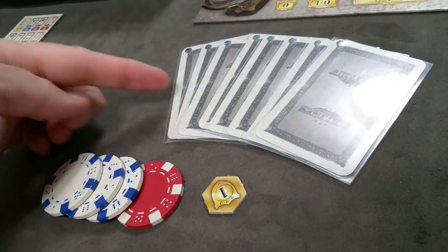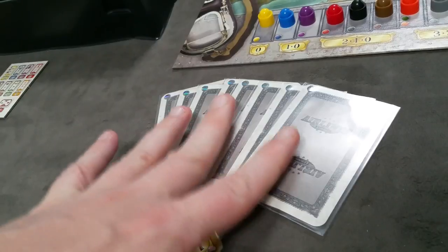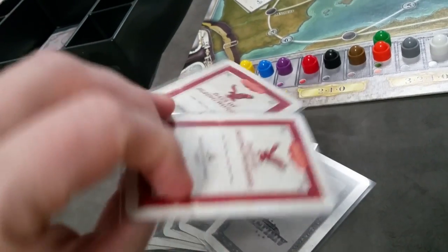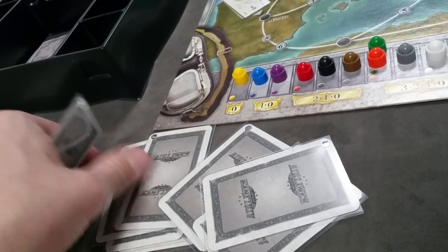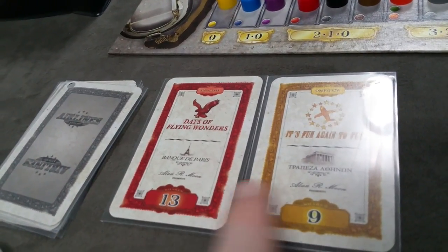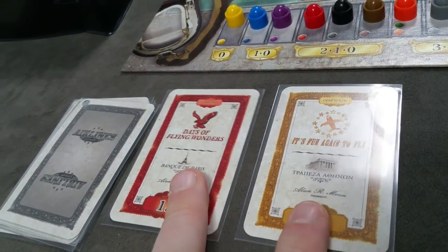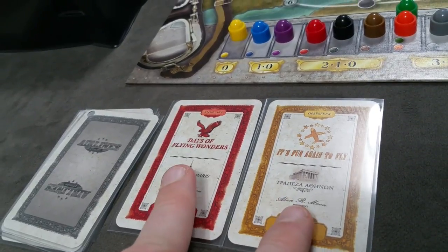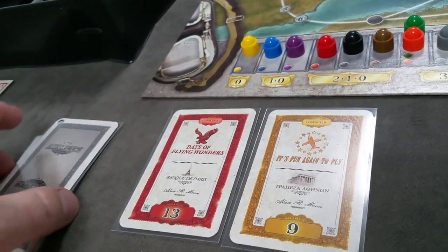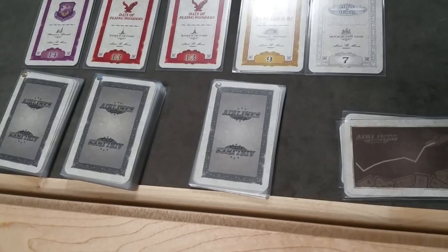Once all players have their starting cards, chips, and victory points, every player simultaneously chooses two different shares to start their initial tableau — they cannot both be the same color. In the rare circumstance a player has all the same color, they draw to get a different color. It's only shares that are played in front of you in your portfolio that will count for victory points during scoring. The remaining cards dealt to you — six cards in a normal game — are held in your hand.